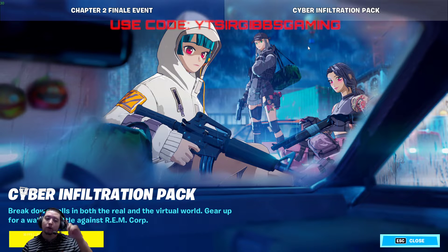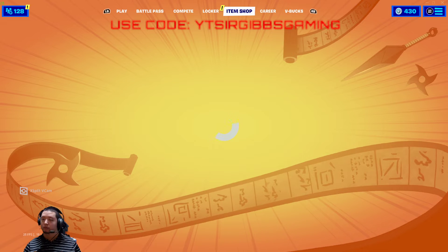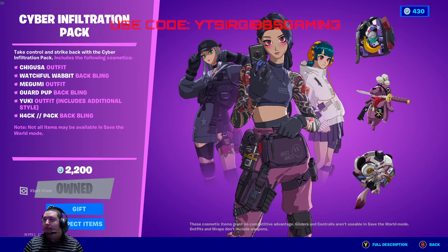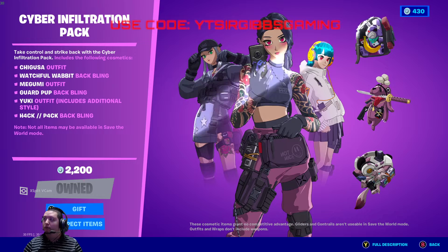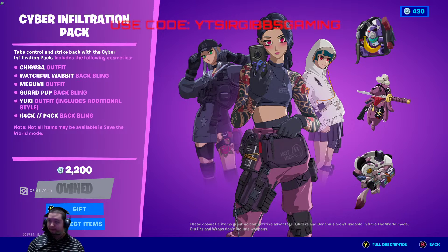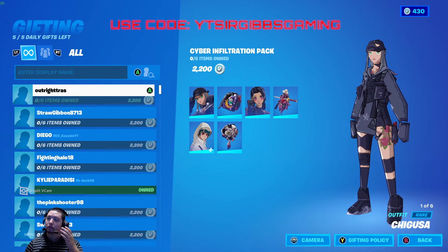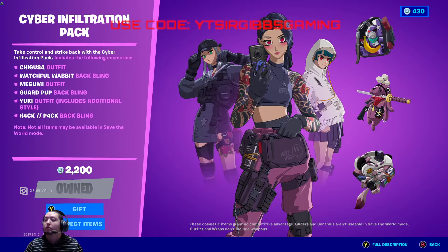Use my creator code at checkout in the item shop and let's get started. They brought back the Cyber Infiltration Pack. You can spend V-Bucks on it, so you can gift it if you want to somebody. If you haven't checked it out, there's the main pack and then there's a pickaxe pack too, which is nice. To gift it, it's 2200 V-Bucks — you just pick one of your friends and send it to them.